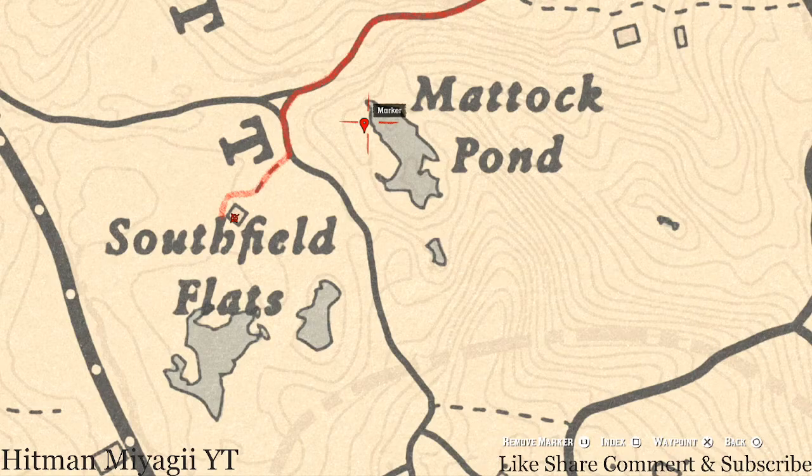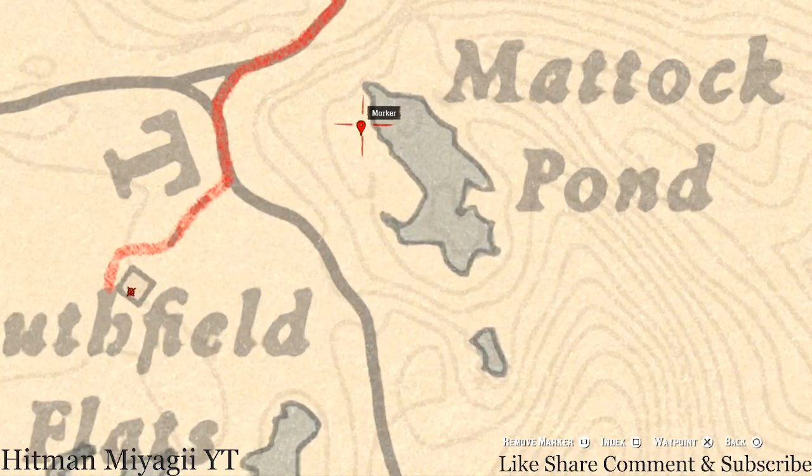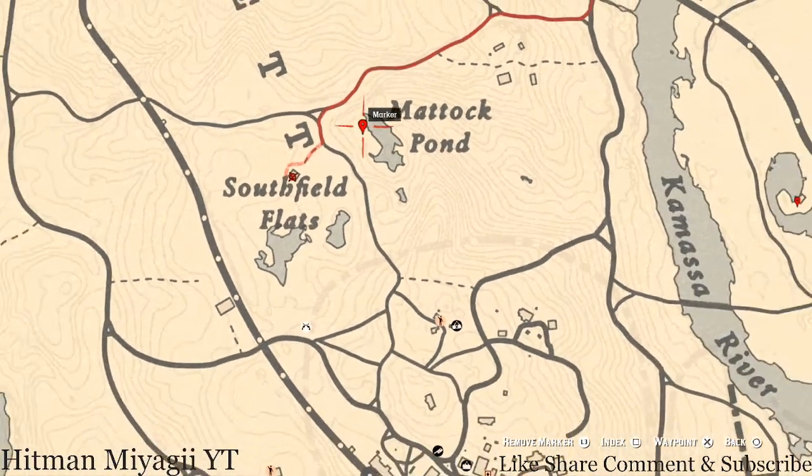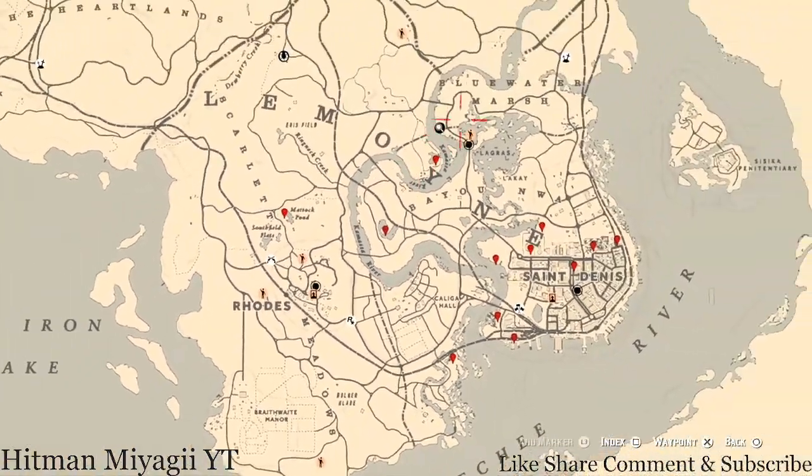Our last marker is an arrowhead right beside a tree stump at this location. You do NOT need your metal detector for this one — just your shovel. Come over here, you should see a dig spot, and when you dig it up you will get a random arrowhead. It is randomized so I can't tell you exactly which one. That's pretty much it for today.